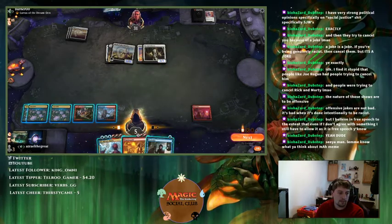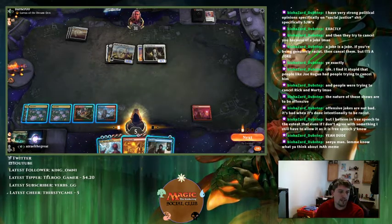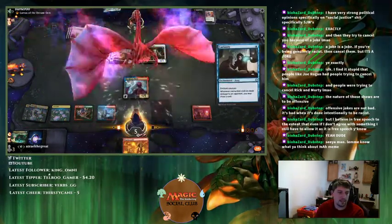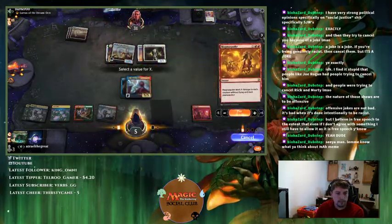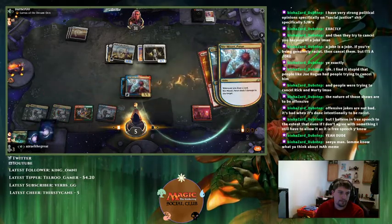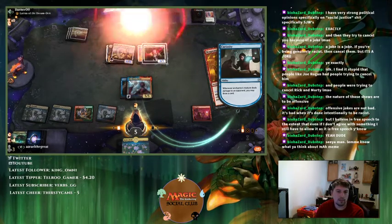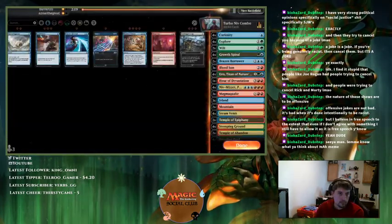Actually, I drew very lucky there — my deck rewarded me for that mistake. I get to do this, cast Curiosity, and then kill them. We'll select X for zero. I drew all four Lotus Fields in a row — extremely lucky given that I basically punted. That's why you come to my channel: we punt so you don't have to. Shout out to Steve Hamis for that.